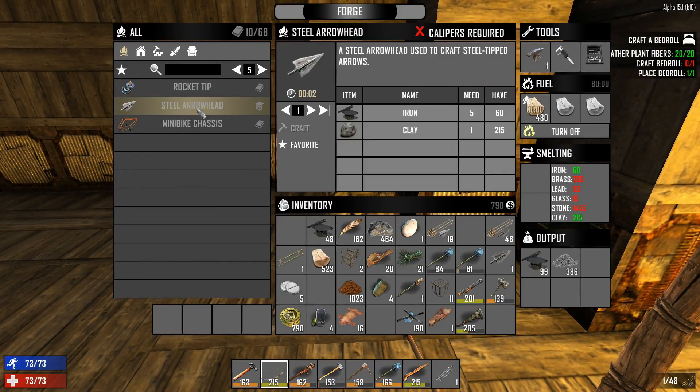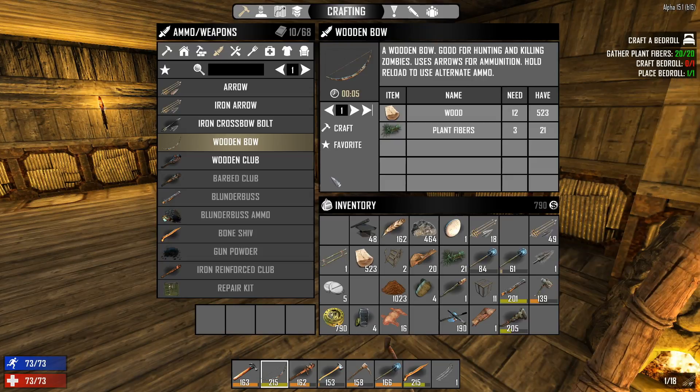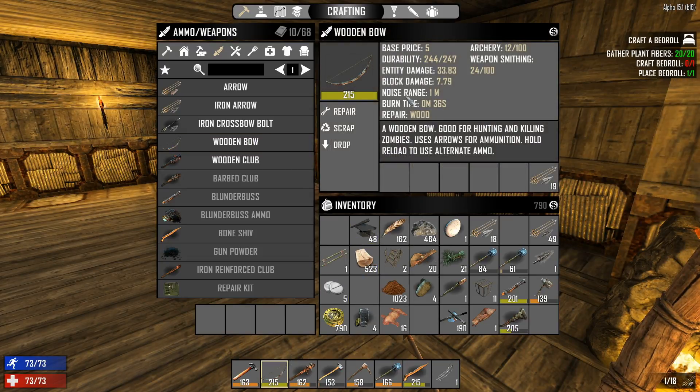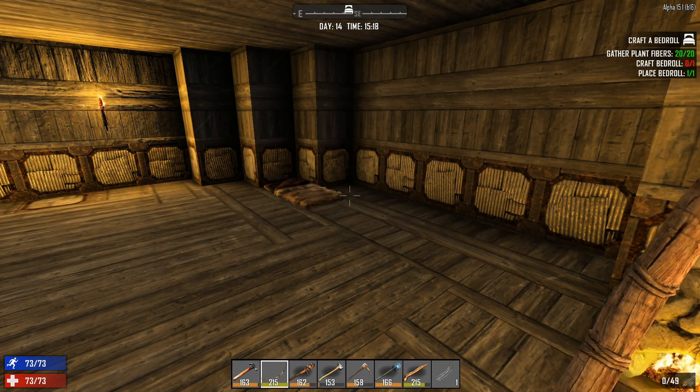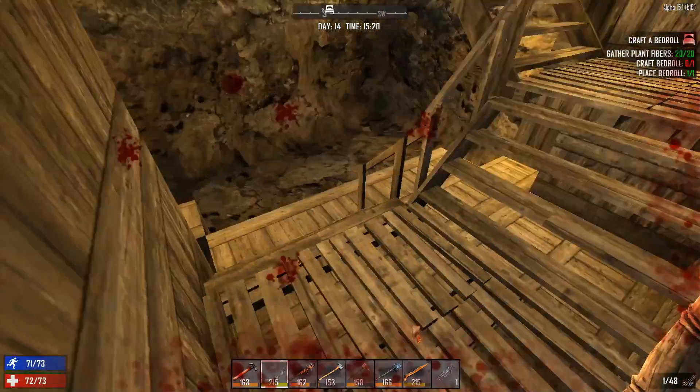Steel tip arrows would be nice — once we get those our bow should do a ton more damage. Let me check steel tips: 33 damage, not that much more. Switch back over to the iron. Hopefully we can get this done.